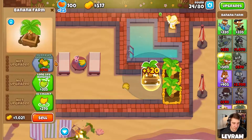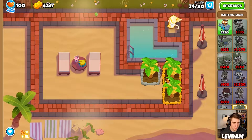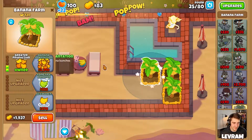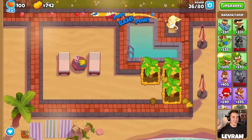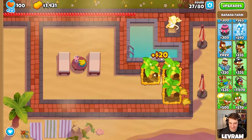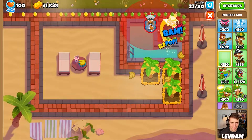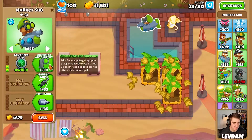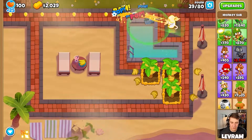We're conditioning these banana farms - half decent is what I'm trying to do. We don't have any camo detection, which means we need to get that sub in for camo detection. We used our ability here and the balloon's gone - round 25. Now where is our sub? Let's get him submerged so he doesn't steal all of our pops - he only got 30 pops, we'll allow it.